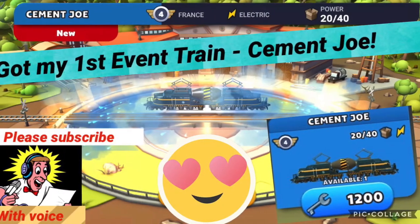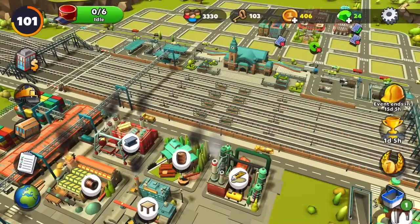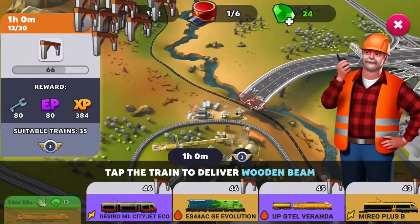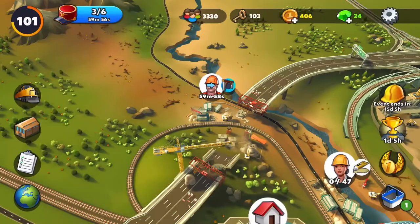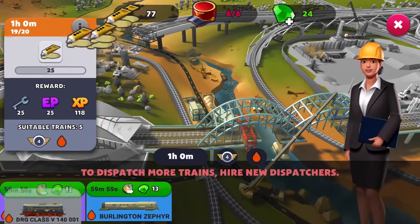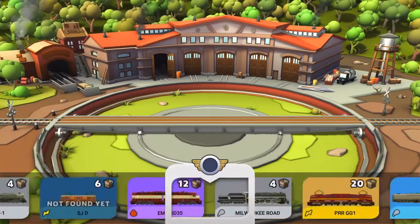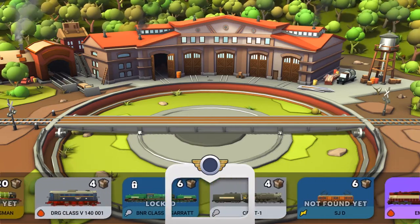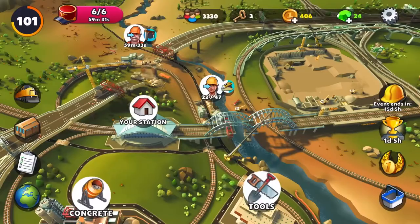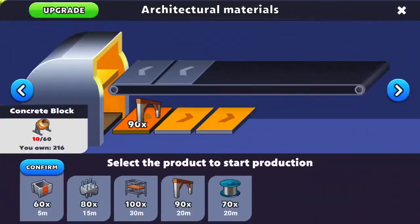Welcome back to the channel. Train Station 2 — got my first event train, Seaman Joe. As usual, busy with the architectural materials factory doing all those required event items. Managed to finish that and now I've got three more trains at my disposal. I'm trying out one of those hundred-key trains to get another one. This is a one-star container, which is expected. I do hope to get another epic or legendary, or even a rare would be good enough, but unfortunately I didn't manage to get that.